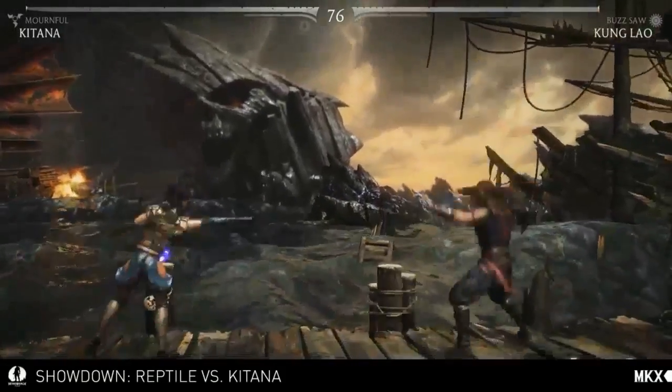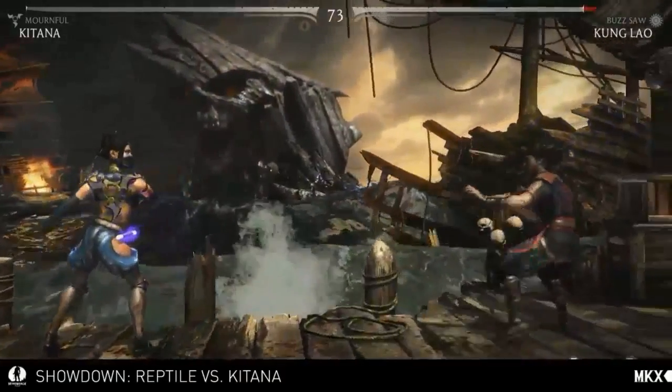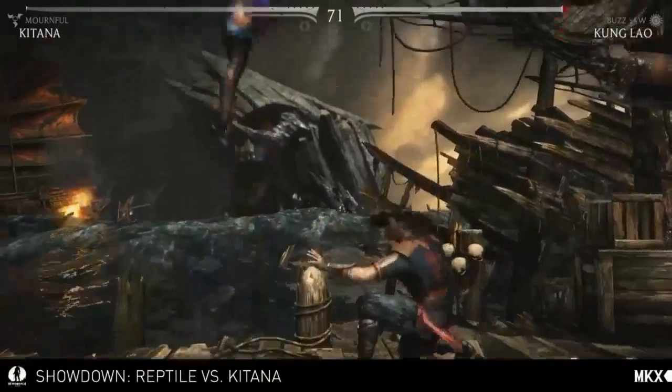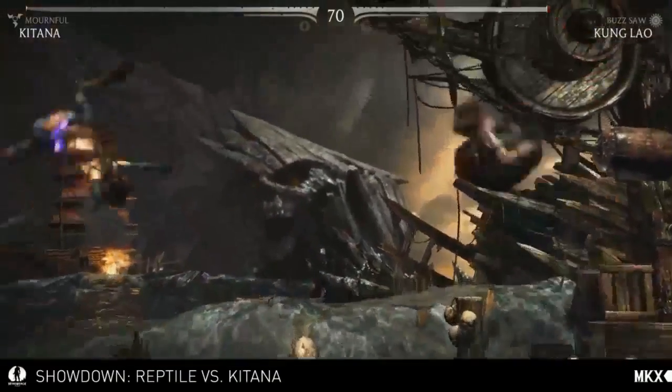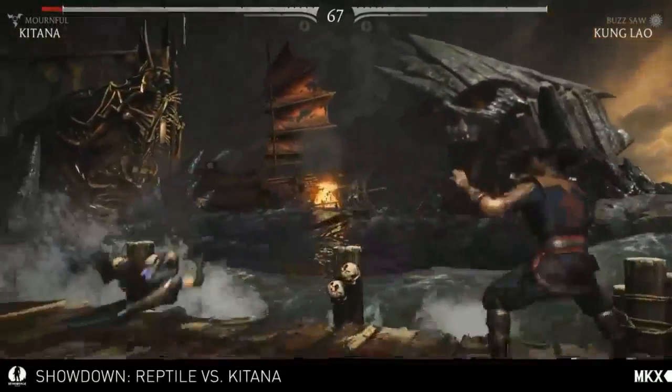There it is — you can throw that low, throw that high. But you can also do an airborne version as well. So you control space a little bit differently. You don't have as much horizontal control, but you control a significant portion of the screen with that horizontal airway.